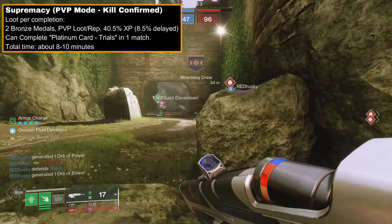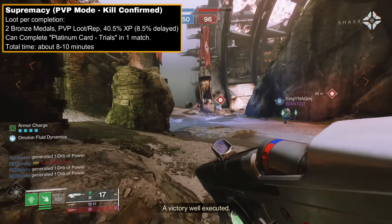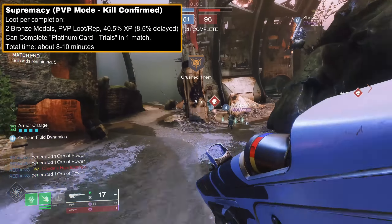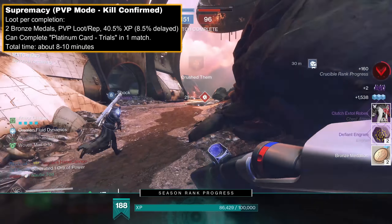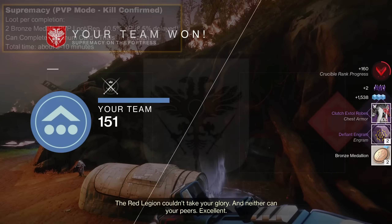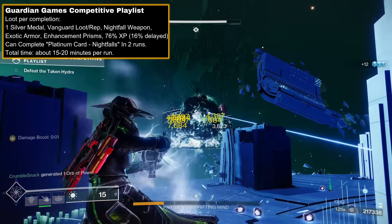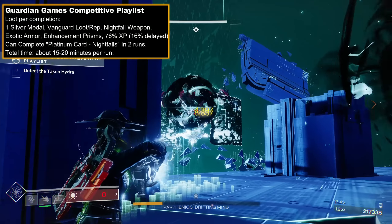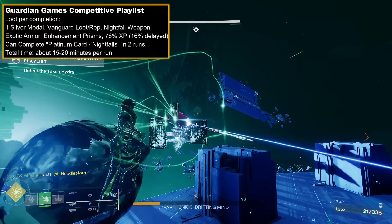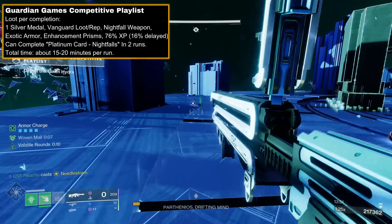The best bang for your buck, if you don't mind PvP, is the Supremacy mode. In 8–10 minutes, you'll get 2 bronze, 40% XP, crucible loot and rep, and a platinum medal from the Trials card, which can be accomplished somewhat easily in one game. And then overall loot would be the competitive Nightfall — you can get silver medals, Nightfall weapons, increased chances at exotics and prisms, and the second largest XP bonus. The platinum contender card can be difficult, so that's usually accomplished in 2 runs.